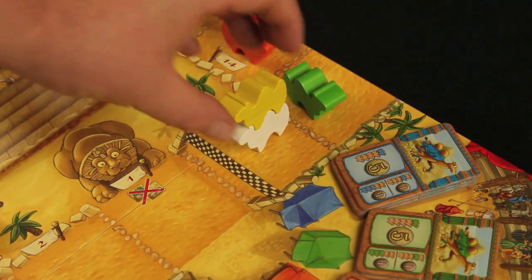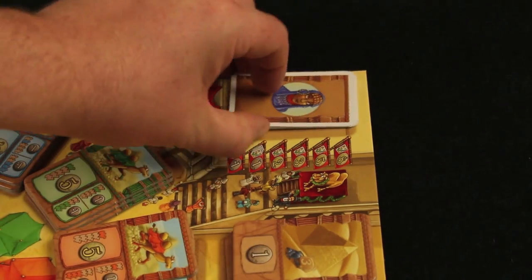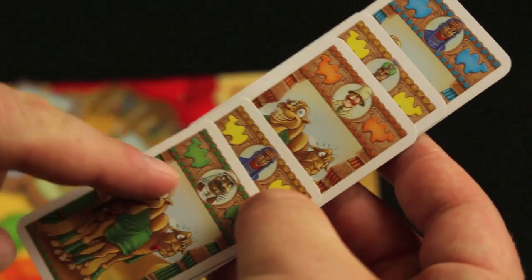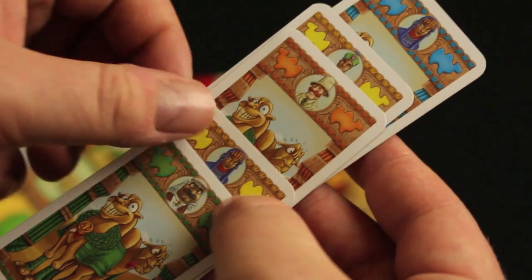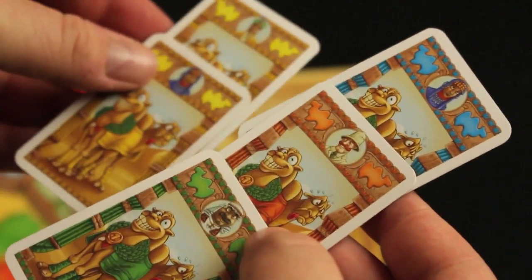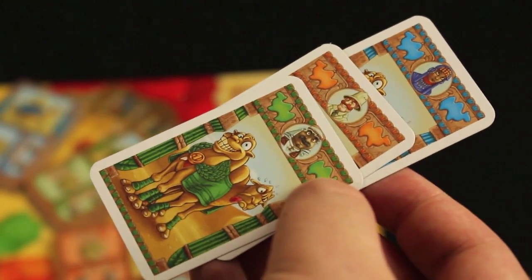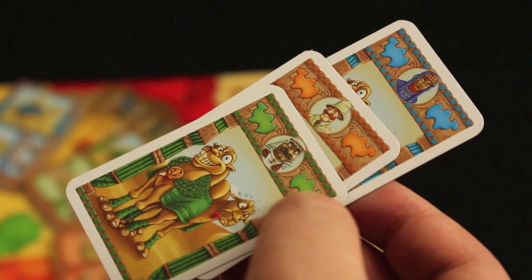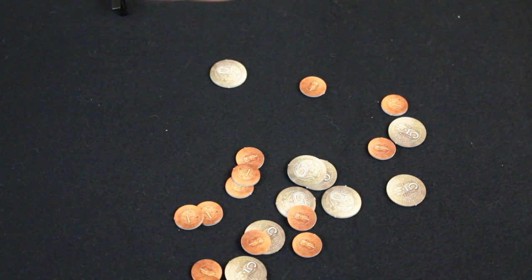The game will end immediately when one camel or stack of camels crosses the finish line. Then you'll perform one final leg scoring to take care of any pyramid or bidding tiles from that round, followed by final scoring. The stacks of cards played on the winner space are turned over so that the bottom card — played first — is now on top. The first player who chose the correct camel gets eight coins, the second gets five coins, and so on. For each card that chose the wrong camel, the owner pays one coin to the bank. The same scoring applies for the overall loser stack. Then all players count their coins, and the player with the most money wins.